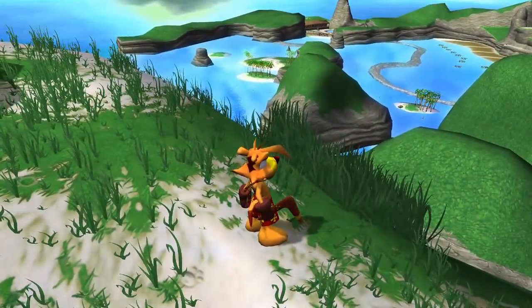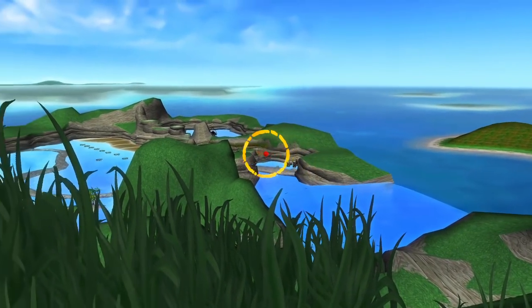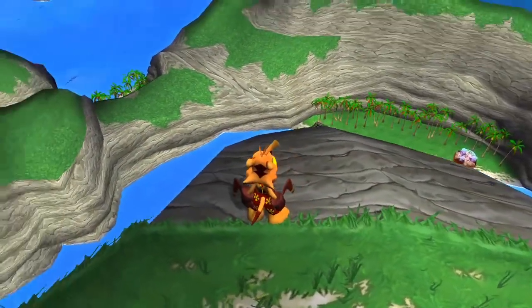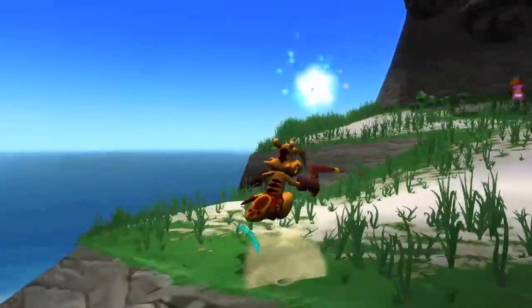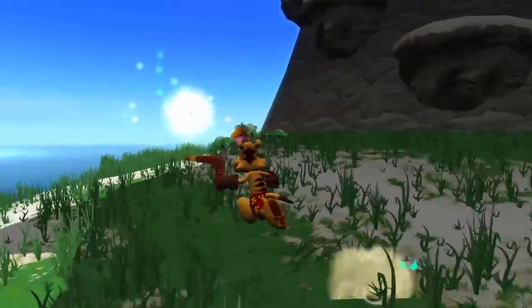Over there you can see what I believe is a building. There's a Golden Cog around here somewhere, I think. There's a ship somewhere if I can see it. I don't really see it. Oh well, there's quite a few things here. Let's go talk to her.